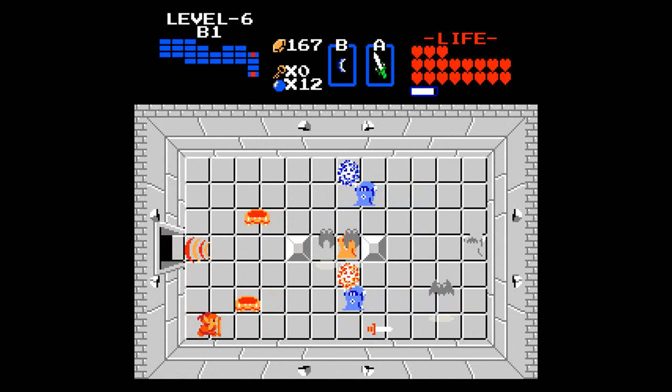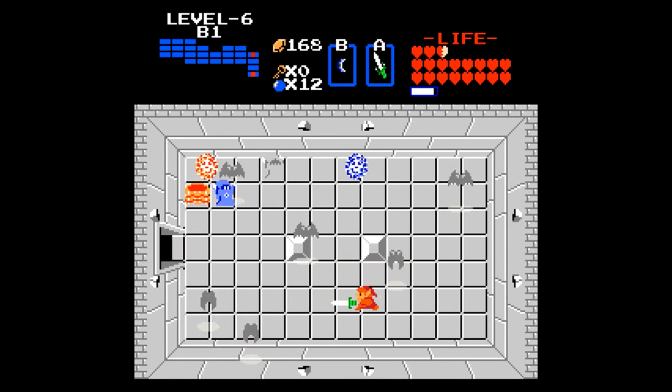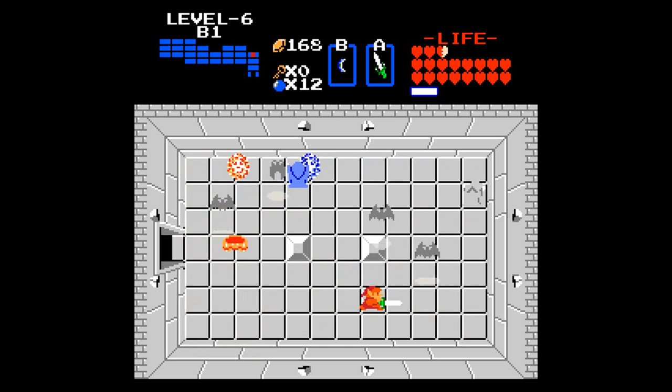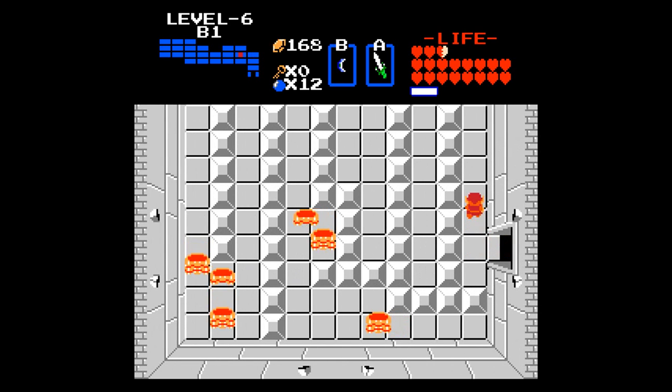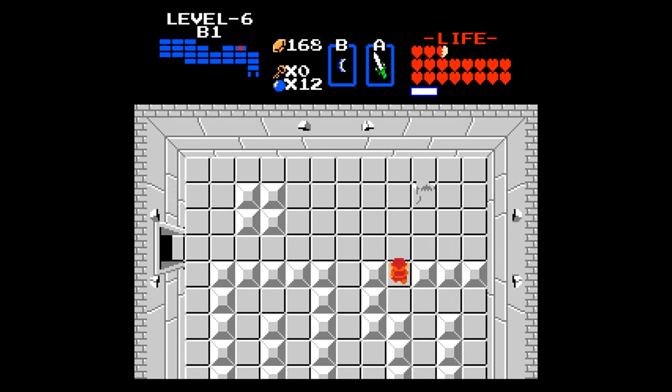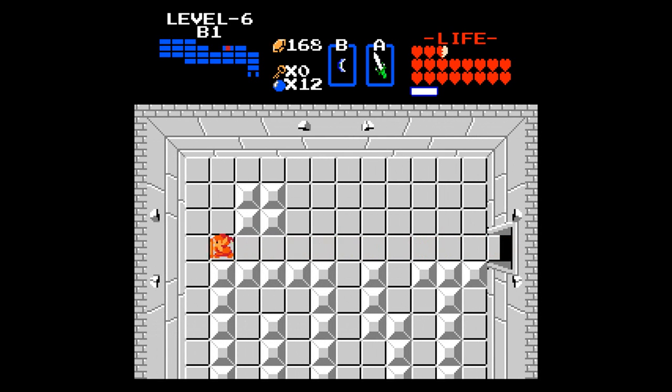Alright, this room is gonna be a fun room to handle. Oh, clock — okay. Just get rid of as many enemies as I can in 5 seconds. Almost forgot to pick up the boss key there. Alright, now we can go finish off this level.